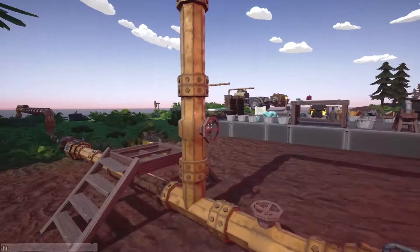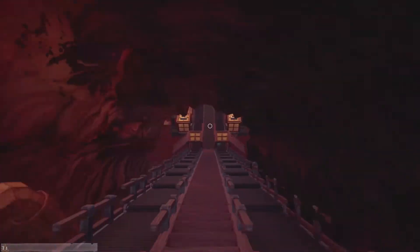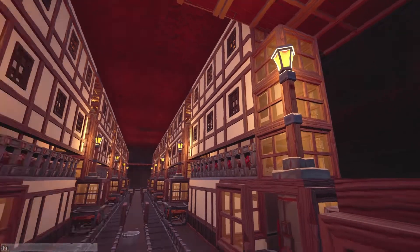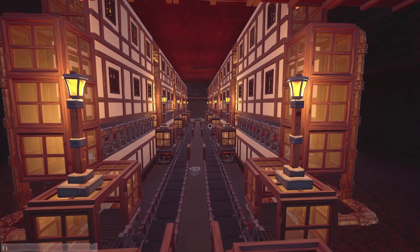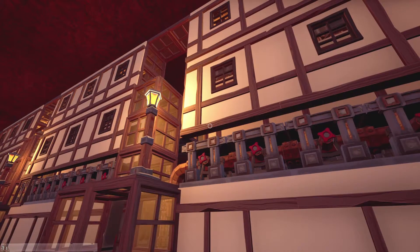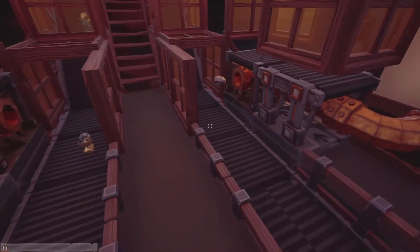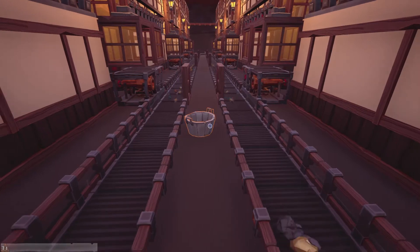I'll just turn it all on and get that fired up. There's no doubt it's just going to start pumping out stuff straight away and you'll be able to see the size of the nuggets that I'm getting out of these things. They're pretty decent size. As you can see, they're pretty decent sized nuggets and crystals and gems come out of here.